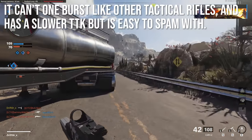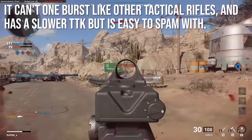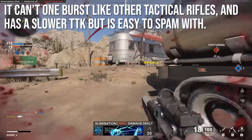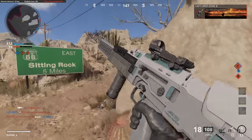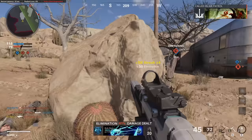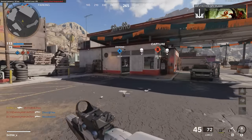Compared to other tactical rifles, the Carve 2 can't one-burst like the others and has a slower time to kill, but it's far easier to spam with. The M16 is pretty easy to spam with, but this one's even easier. If you don't mind a slightly slower time to kill and want more accuracy or suppressing fire with fast follow-up shots, this might be the gun for you. It doesn't feel bad — it just doesn't shred people with that fast TTK we'd like.